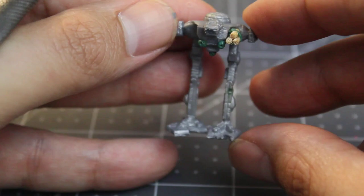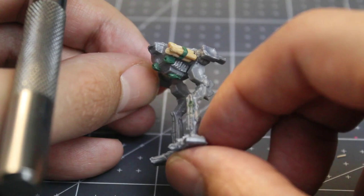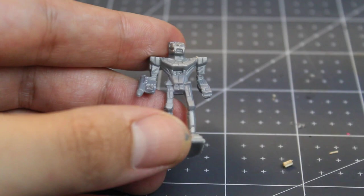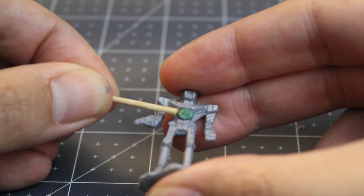Now with the work on the Cicada all wrapped up, let's go ahead and turn to the Panther. The original sculpt is a representation of the base chassis, the PNT-9R Panther. This variant is meant to have an SRM-4 in its center torso, but as you can see, this model only has two openings on the missile launcher. So let's kick back and watch this sped up footage of me turning this lump of green stuff into four missile ports for this mech.